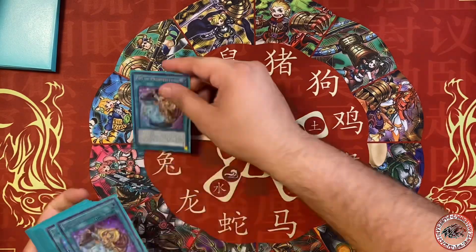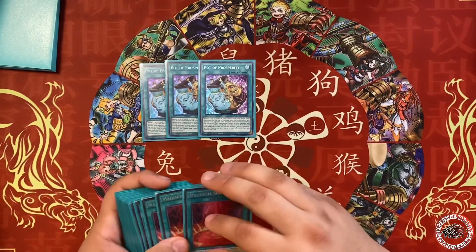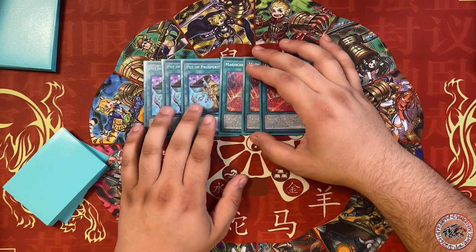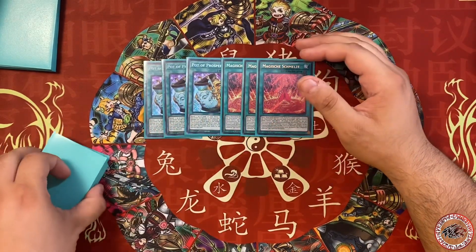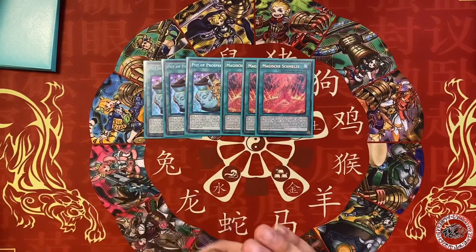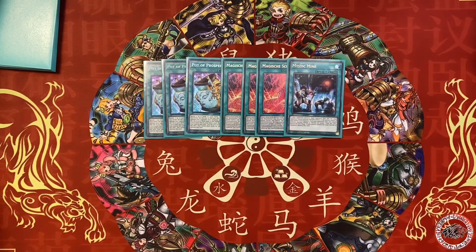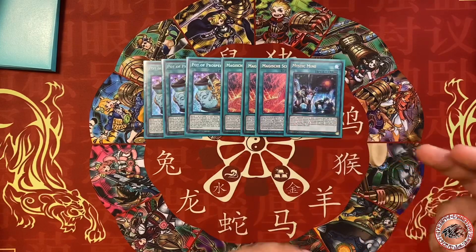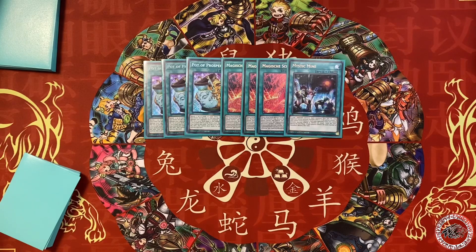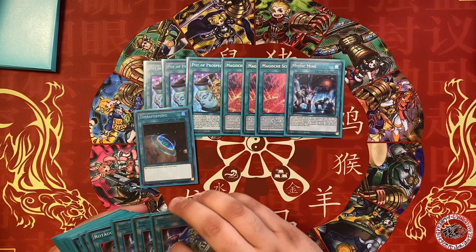Let's continue — spells. Three Parts, three Meltdowns. Meltdowns hasn't gotten hit yet and I don't think it should get hit. People keep crying about Meltdowns getting hit, but it's not gonna happen. One Mystic Mine — people keep crying about Meltdown and Mystic Mine getting hit, but Misc actually got hit so they got one out of three. Stop crying about the rest. Terraforming of course.